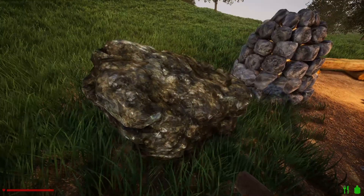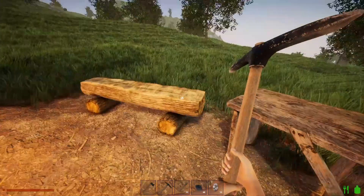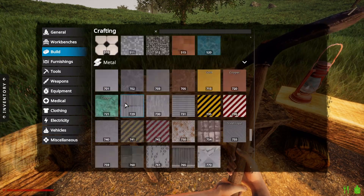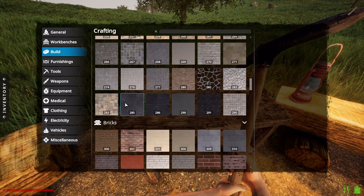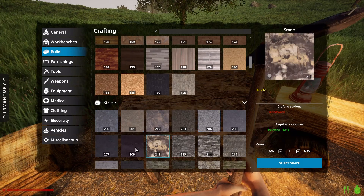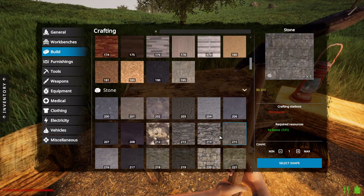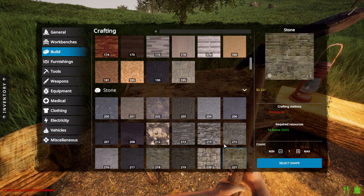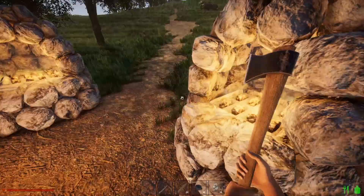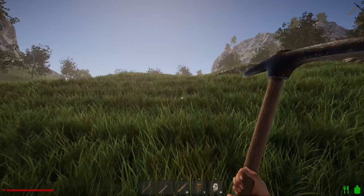We're going to have to cut a bunch more lumber of course — that's the nature of the game. I need more lumber which I can do real quick. I'm going to chop down some trees, then we'll come back and hopefully we'll have some ingots to work with.